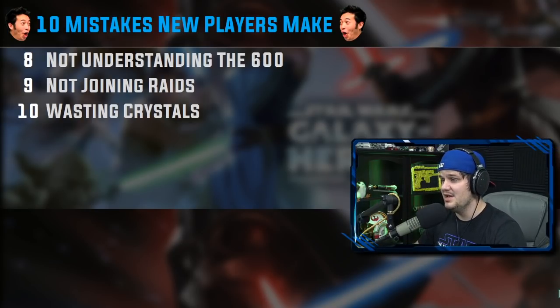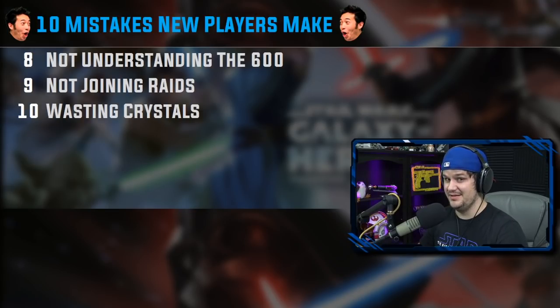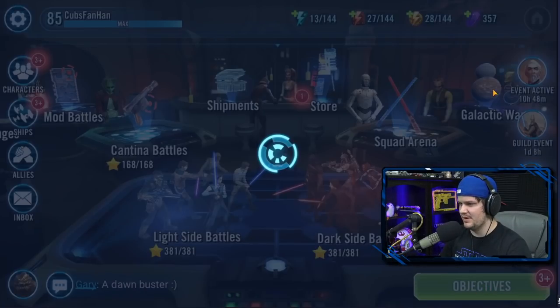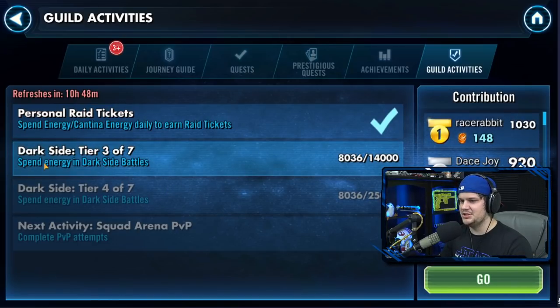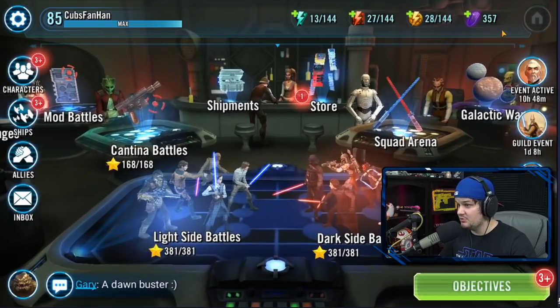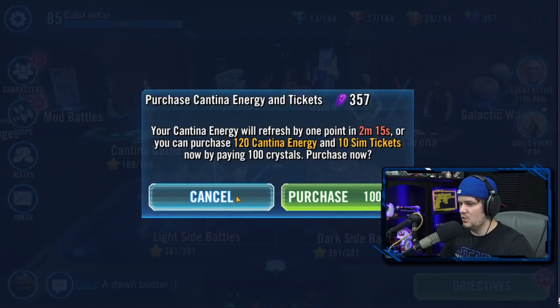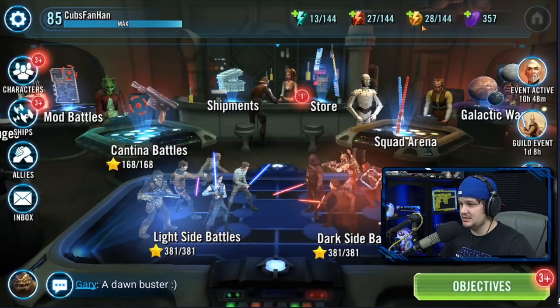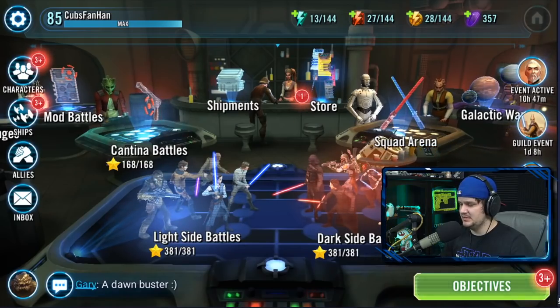Number 8 is not understanding how the 600 works. I'm ashamed to admit I didn't figure this out until about a year and a half into the game. Under guild activities, personal raid tickets is a completely different contribution — it's just the cantina energy and regular energy that you need to spend 600 of. Every day I come to energy and buy three refreshes at 50 crystals each to help hit my 600.